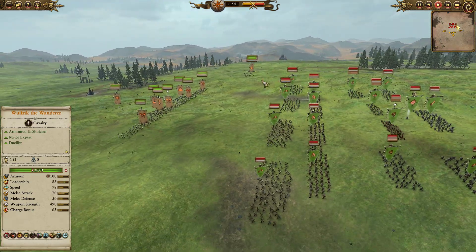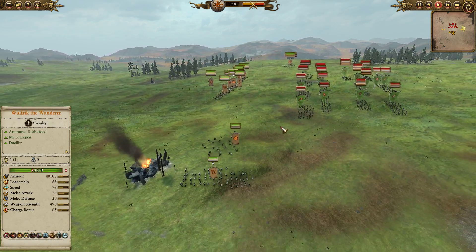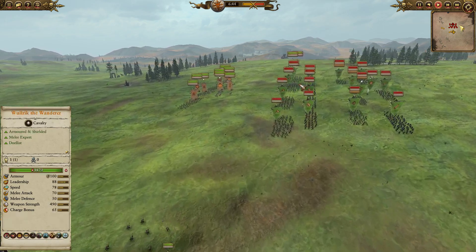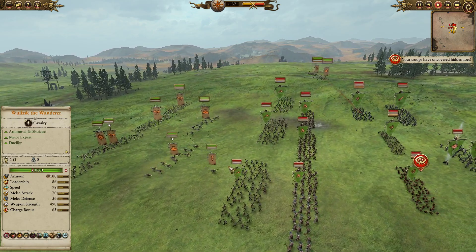So it's definitely going to be a tough fight for me because I have a very narrow front line. Basically the goal here is just to pile in and try to crump some gits as quick as we can. You can see I'm already going wide, trying to sweep around the flanks and go in on the archers.